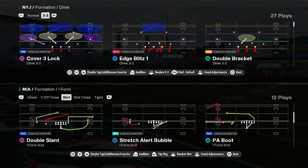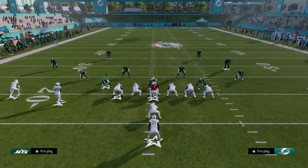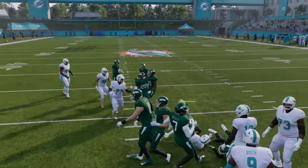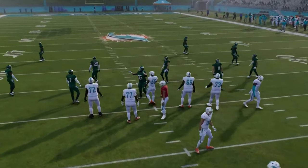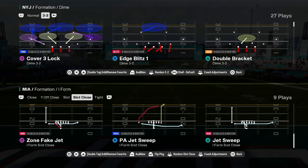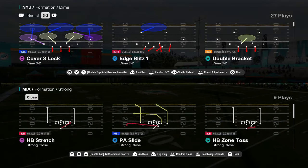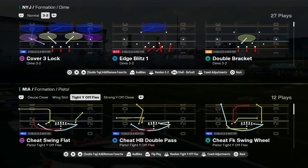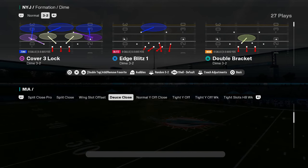You have standard under center stuff. The ice slot is kind of cool, and they just have some crazy plays — it's just a unique playbook. They have strong close, which a lot of playbooks don't have. A wing slot close, pretty underrated. A pistol type flex formation that just looks insane. Let's get into the shotguns — this is the bread and butter. They have split close, probably the best split close in the game. They have split close pro with cheap motions, and split close itself — more traditional. A normal Y off, a tight Y off for compression sets, and tight Y off week which is actually kind of cool with a fake motion halfback stretch.